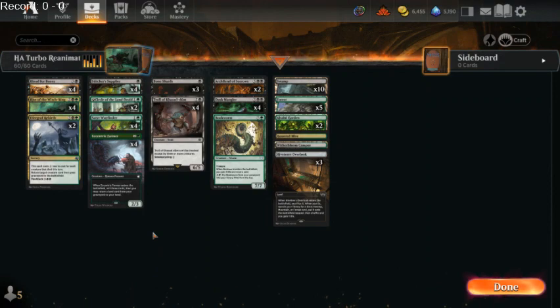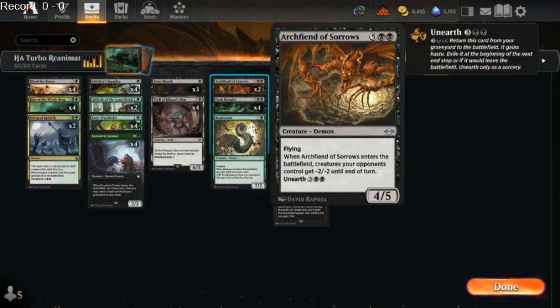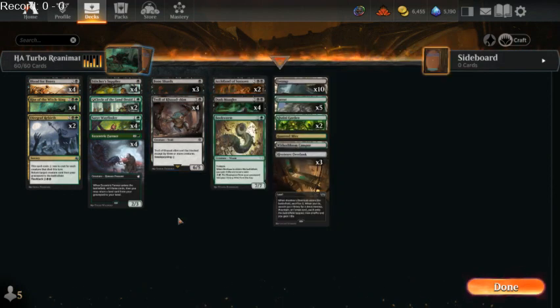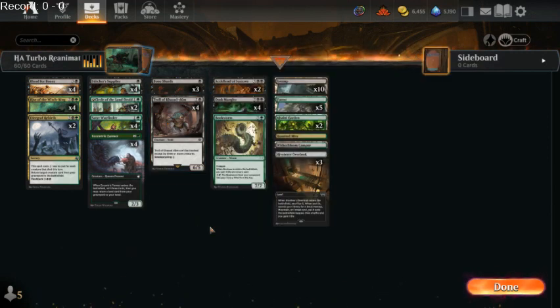The whole deck is cohesive. It's very straightforward. We've only got five pieces of interaction, and they're also kind of just good in our deck. We're just trying to turbo reanimate. Turn four, we want to have a big fatty on the battlefield. We want our opponent to be completely scared. I love Troll of Kaza Doom — it's practically unblockable in most matchups, so this is a quick clock. We're going to get six land drops pretty quickly. Let's get to the games and see if this plan of turbo reanimating actually works.